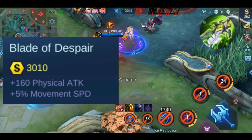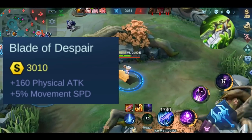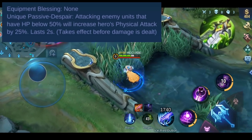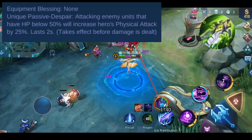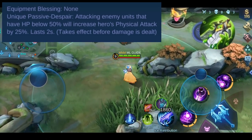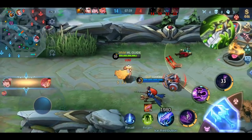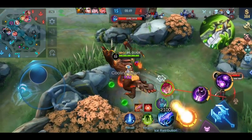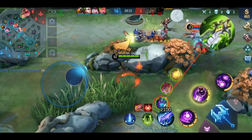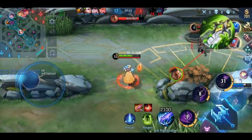Let's talk about the stats of Blade of Despair. You get a whopping plus 160 physical attack — that's by far the highest amount you can get from a single item — and plus 5% movement speed. It has one effect called Despair: when you attack an enemy unit whose HP is below 50%, your physical attack is increased by 25%. This lasts for 2 seconds and has no cooldown. It also takes effect before the damage is dealt that triggers this effect. If you attack an enemy whose HP is below 50% within this 2-second window, the timer is reset to 2 seconds again. So in total you can get plus 200 physical attack from this item alone when the passive is active, and therefore also increase the true damage from Endless Battle by 120. This is just one example of combos that can work really well in your build.